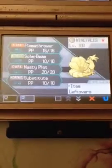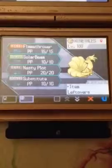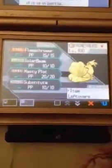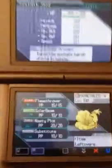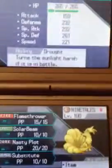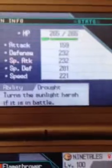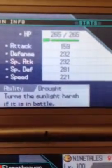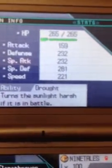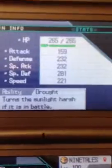This Ninetales here is from Dreamworld, which was a pain to get because in Dreamworld all the Pokemon you get are at random — which is pretty stupid. Anyway, its ability is obviously Drought. These are its stats. My battle strategy is basically having it always on the defense, just deal the damage and take the hits.